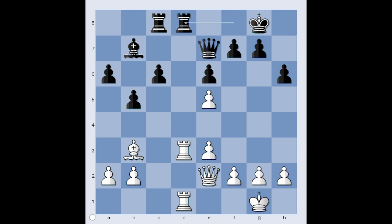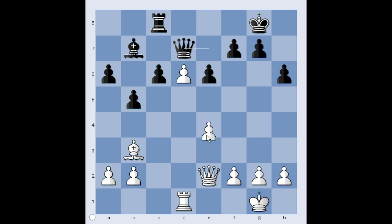Rook from f to d8. Rook to d6 — excellent move. Rook takes rook, rook takes rook, and now pawn takes rook. White has a passed pawn. Queen to d7. e4, planning e5.